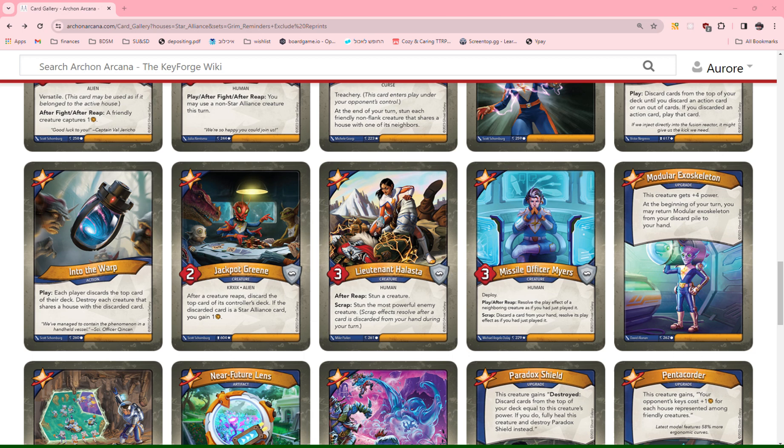Lieutenant Halasta: after reap, stun a creature. Scrap: stun the most powerful enemy creature. This is a pretty boring effect, and it's a 3-power creature that's not very good. So that's a 0.